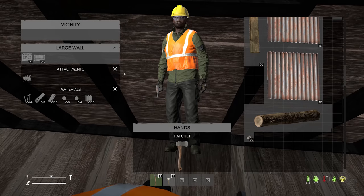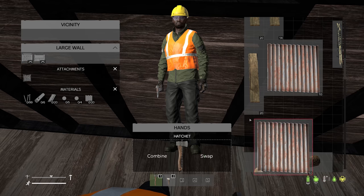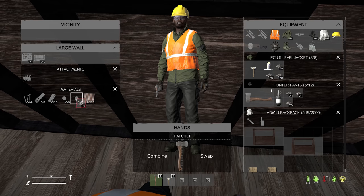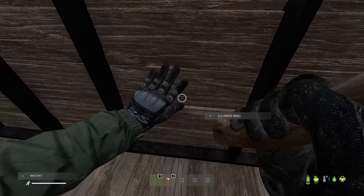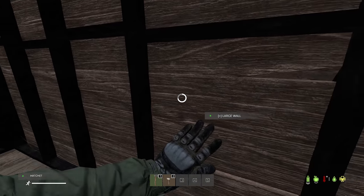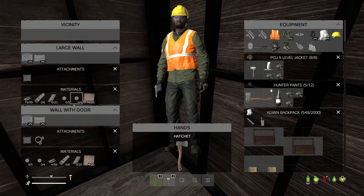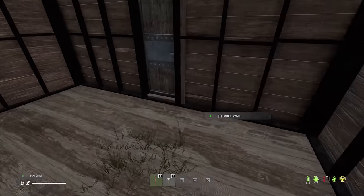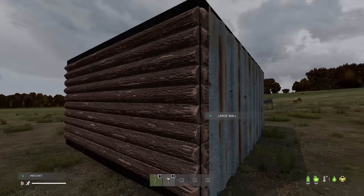If you want to start upgrading everything else — normally in most servers you don't really need to upgrade the walls unless there's wall raiding, but I'll show you just in case. Add sheet metal into the walls, make sure it's a large wall in the vicinity, add your nails, then select 'build tier 2 wall'. And then from the outside we can see it's used 6 sheet metal and 20 nails — and on the outside we have a full metal wall.